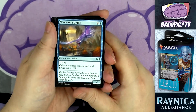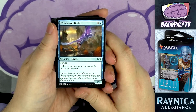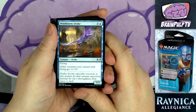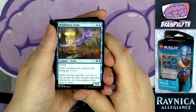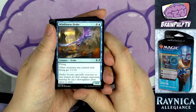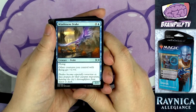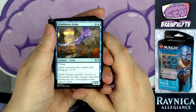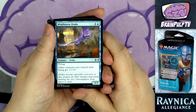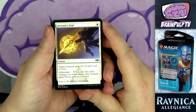Also a five-drop, with two copies: Windstorm Drake — for four and one blue, a 3/3 drake with flying. Other creatures you control with flying get +1/+0. Best case is getting this on board alongside Spirit of the Spires, but even alone it's very useful — it gives all your little flyers an attack bonus, which could mean the difference between winning and losing. That's it for all the creature spells.